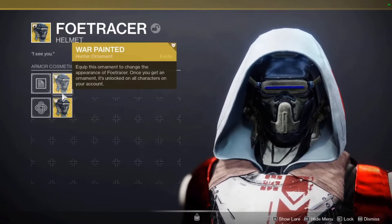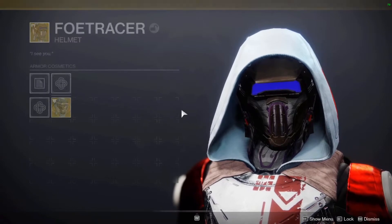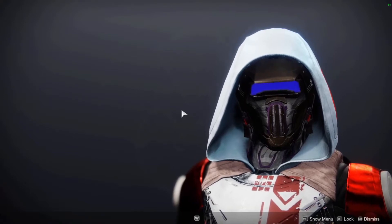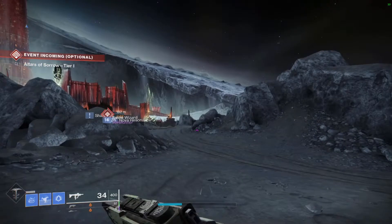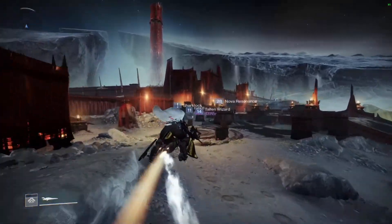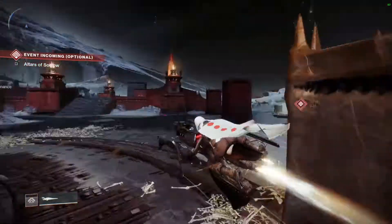This one's almost a week late, but it's Foe Tracer — it's nobody's favorite exotic. I've actually seen builds with it in Last Word where it's pretty good, but that's just for the tracking it has. It has nothing to do with the extra damage. The extra damage on weakened enemies with Foe Tracer is garbage, let's just get that out there.